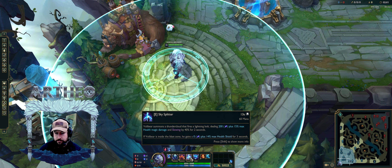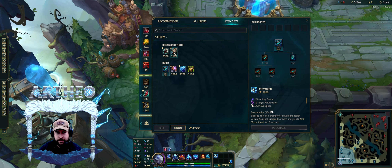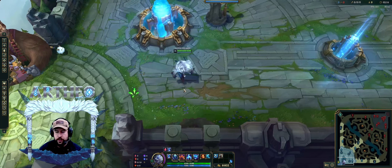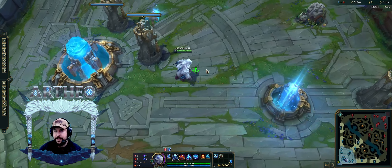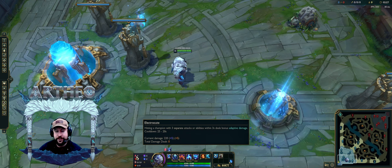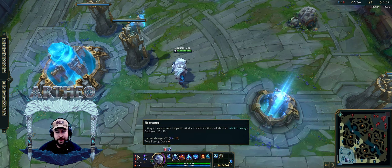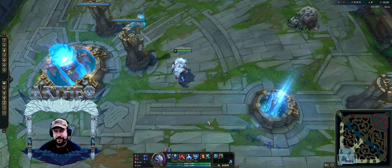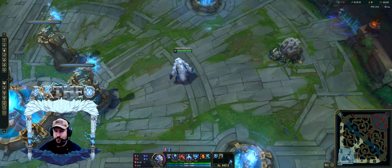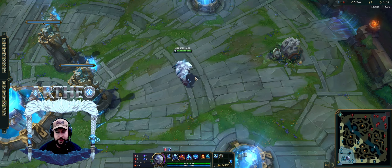Your E with Electrocute is what you want. We're going to run this and then one of these — Titanic first. We could go Hullbreaker if you run this top, but I find this better in the jungle. Basically with Smite, your E, Electrocute, and Storm Surge, you have like 1, 2, 3 plus Smite — 4 damage instances. It works extremely well in the jungle. But you can also play top lane and abuse that combo as well. Ignite is actually pretty good in that combo too. You can get quite a bit of burst.